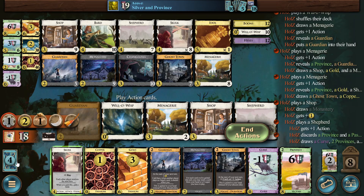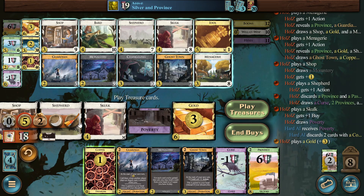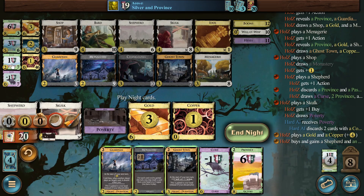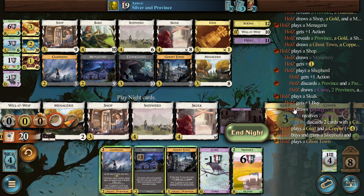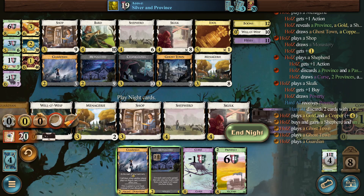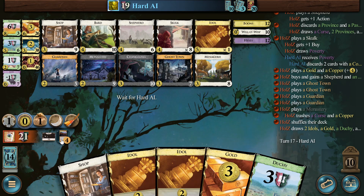Now we have two Idols and another Gold at the bottom. These draws are a bit nuts but fine — it will work. We are forcing them. Now we definitely get a Shepherd. And now we can afford, with the second Shepherd, to play one Ghost Town. We don't need the action — we can play both Ghost Towns, given where we are. We have three Guardians so we can play both. We trash the Curse and the Copper — this feels right.